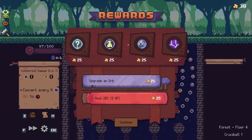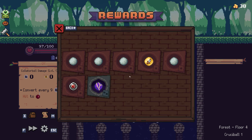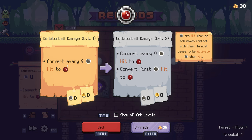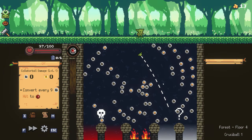That's 150 damage — and it hurts me for three. Another ball lightning is tempting, but I'm going to upgrade my collateral ball damage. I know it does self-damage, but I can heal after every single fight.